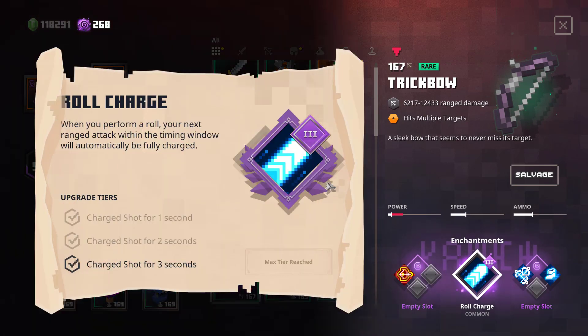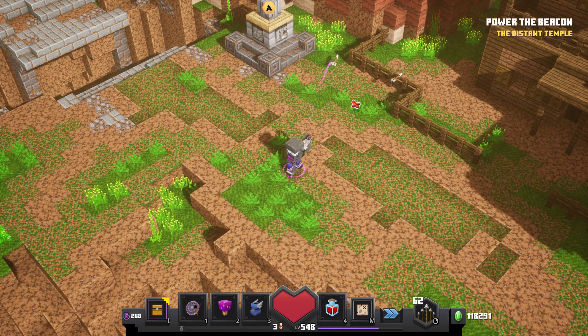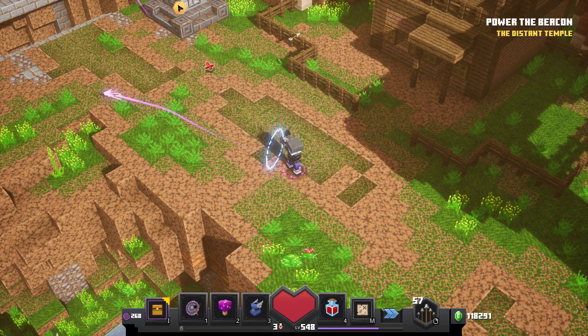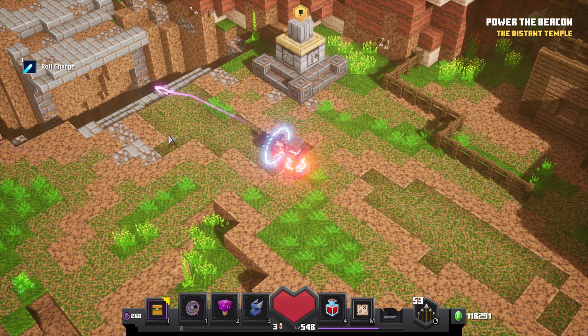Finally, the last one is Roll Charge. The effect is pretty simple: for three seconds after rolling, all bow shots are charged shots. I think there could be some potential with bows like the Mechanical Shortbow or Winter's Touch, but I don't know if it's worth the sacrifice of an enchantment slot. As soon as I find a broken combination, I'll make sure to let you guys know.